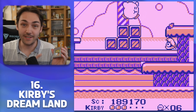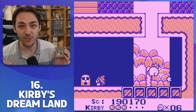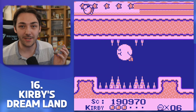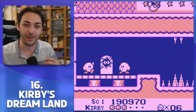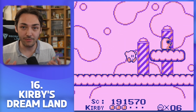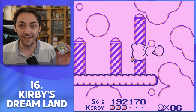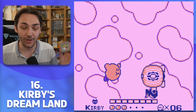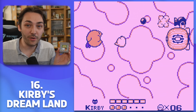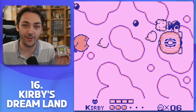One thing missing from this game is copy abilities — the only way to attack enemies is to swallow them and spit them back out, or swallow the stars some enemies make. It's a very simple game, but extremely rewarding, with some of the best graphics and physics on the Game Boy. Considering they made this so early in the system's life, it's a very big achievement and it holds up incredibly well today. If you're a fan of Kirby, you definitely owe it to yourself to check out where he got his start.